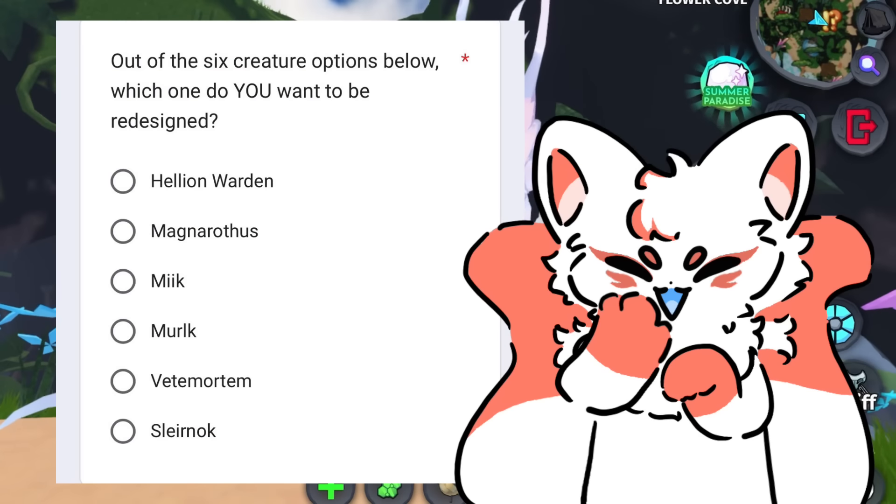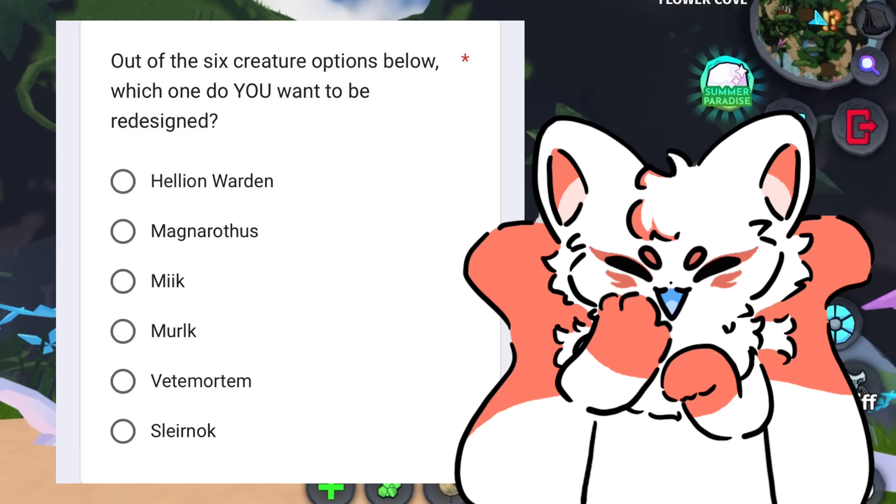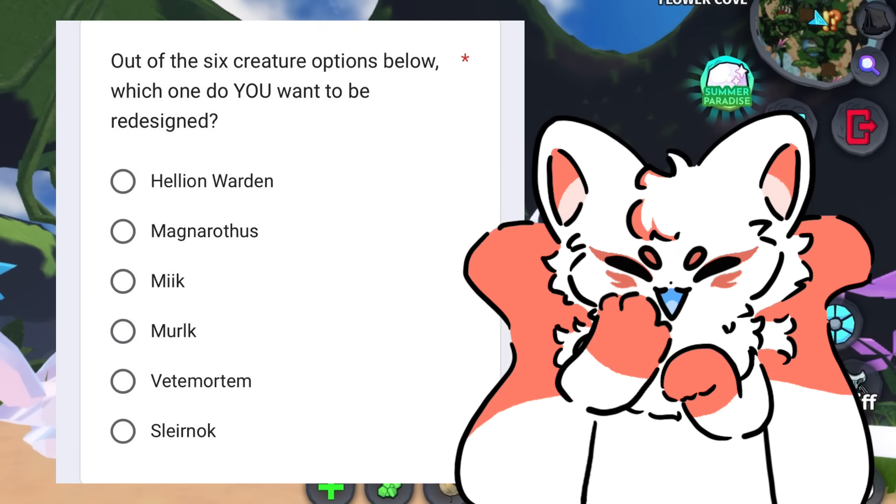There are six different creatures that you could pick from: the Hellion Warden, Magneripus, Meek, Merlke, Vetemortem, and Slearnik.